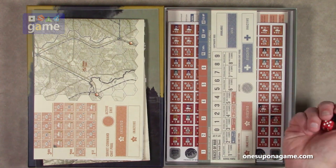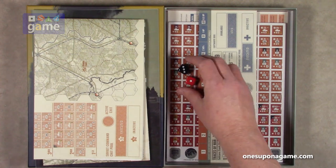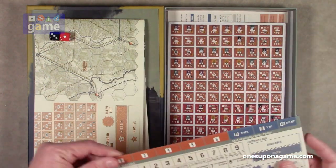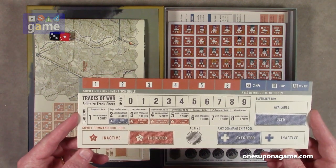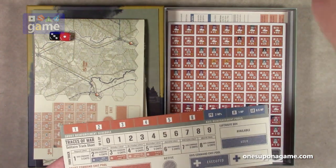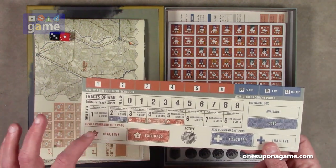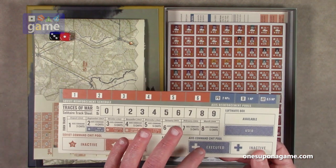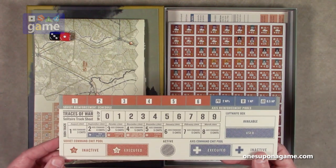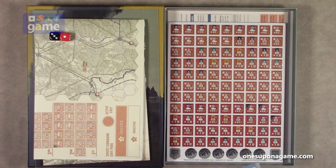Two six-sided dice — a black and a red. Germany won that round. Then we've got the solitaire track sheet. This is a nice inclusion for those playing solitaire — you don't have to reach across the board to track everything. You've got the turn track here, the Soviet command chit pool and the Axis command chit pool, which one's active, and your reinforcement schedules are all stacked up here. They do make it nice for the solo player.